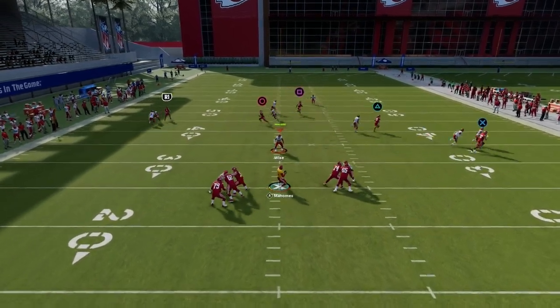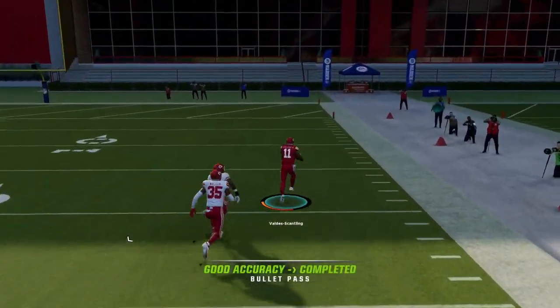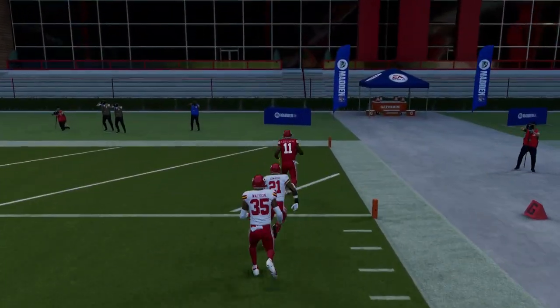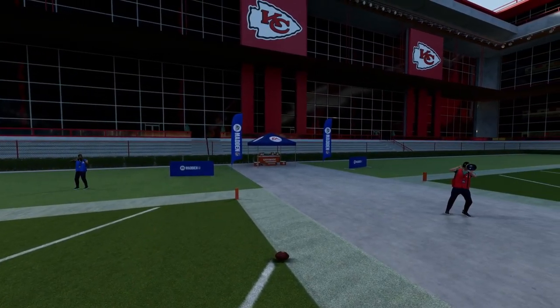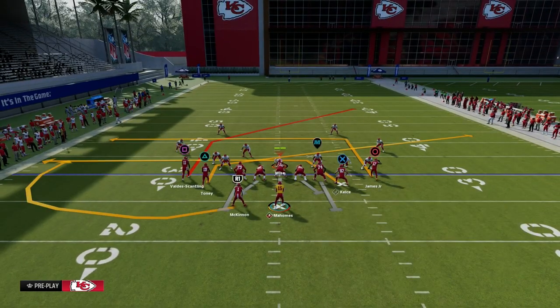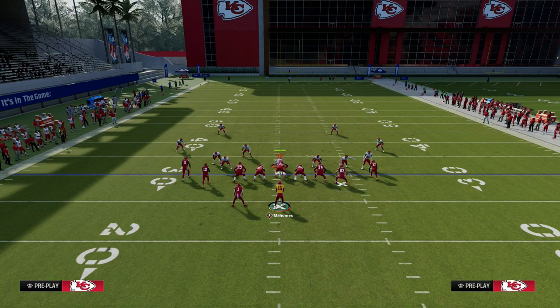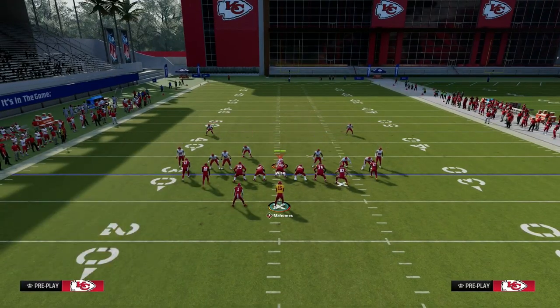One of the best routes in the game is this little sharp post to Marquez Valdez-Scantling on the post-wheel drag. It really is the whole entire reason why the Cincinnati Bengals offensive playbook is as good as it really is — because of this one route out of post-wheel drag. It really does complete the playbook, and it's the whole entire reason why you would want to run Cincinnati.